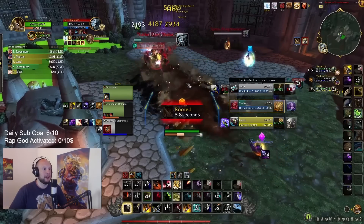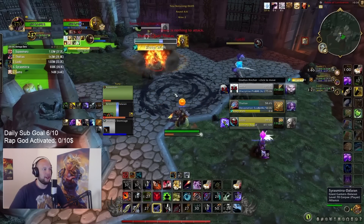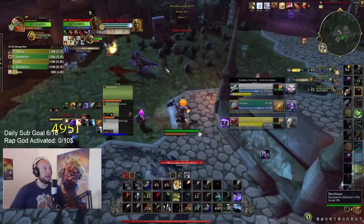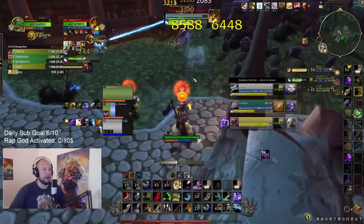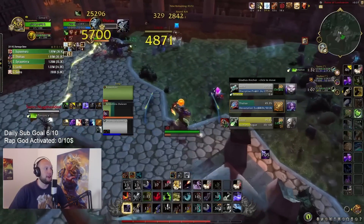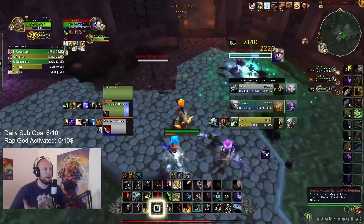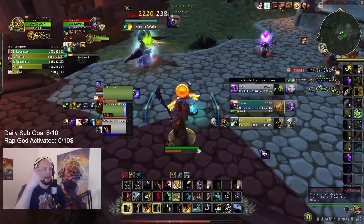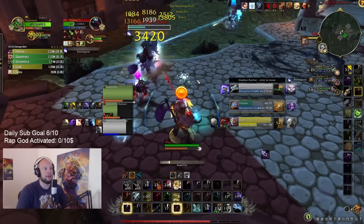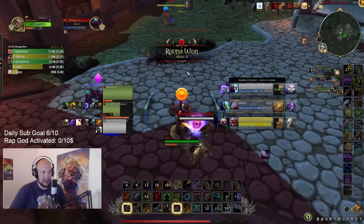We get a Scatter Shot onto the healer, do a Freezing Trap when we don't have a stun — that gets the trinket. We Silence the healer with Scorpid while we're blasting down the evoker. We kick the Sleep Walk, get him in Kill Shot range, push him with Explosive Shot. Our hunter's taking damage so we drop a Steel Trap to root the rogue — it's undispellable. You also want to Flare the Steel Trap so the rogue can't vanish to get out of it. I bait death with a fake Tar Trap, then go for a real Freezing Trap after they think they're safe — that guarantees the Freezing Trap, gets him into Kill Shot proc, and he's just dead.